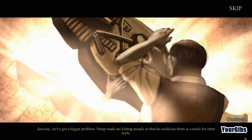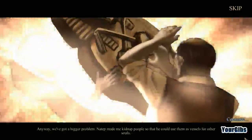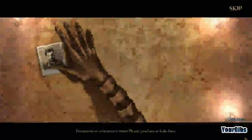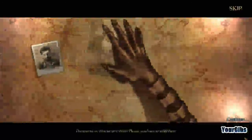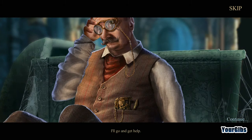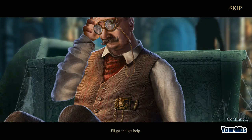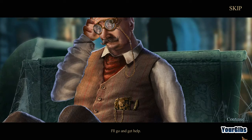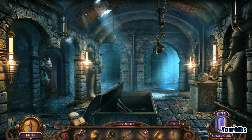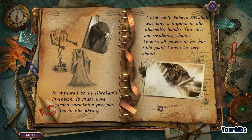I would have never believed that it actually contained a pharaoh with some crazy prophecy. Anyway, we've got a bigger problem. Nartep made me kidnap people so that he could use them as vessels for other souls. There must be time to save them — please, you have to help them. I still can't believe Abraham was only a puppet in the pharaoh's hands. The missing residents, James — they're all pawns in his horrible plan. I have to save them.